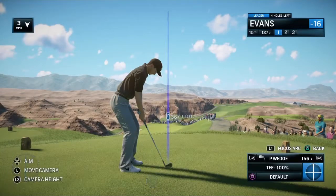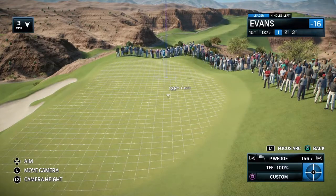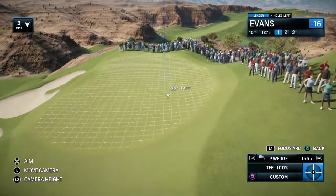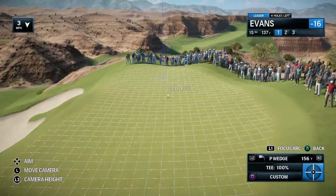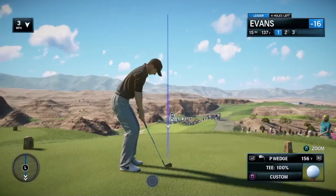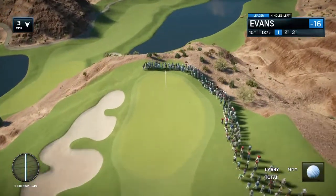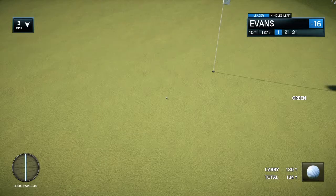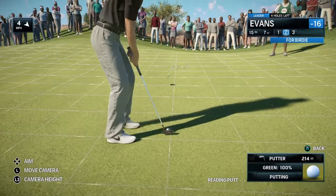Now to the short par three 15th hole here at Wolf Creek. What is this, Frank — just a wedge or a nine iron? That's all, Rich, but it's very tempting to get greedy here. And well, you pay the price if you miss the green on the left — down in those bunkers, because they're a good six, seven feet below the level of the green. But with a wedge or a nine iron, who doesn't go aiming at the flag? I'm reminded of what an old caddy used to say about the great Lanny Watkins when he was on fire: you can't hide the flagstick from that man.